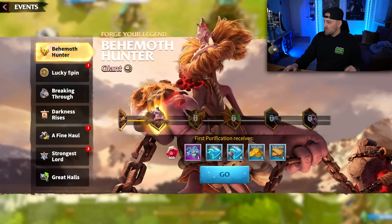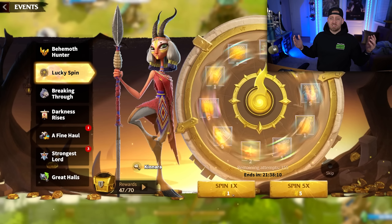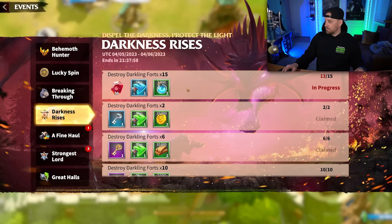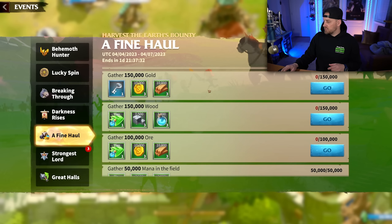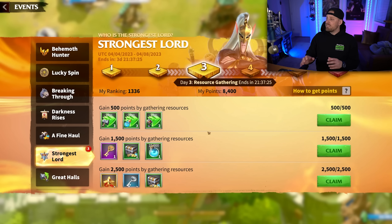Now we want to see what events are going on inside of the game today. Looks like there's a Behemoth Hunter event for the giant. Lucky spin again — I spent 30,000 gems on this thing and only got Canara up to 2-1-1-1. Sad. Maybe our free spin will be good because I'm not spending any more tokens on her. Oh look at that, we got one! Best luck I've had. Breaking Through is still going on. Darkness Rises — this is just taking down forts. I only need two more forts taken down, that'll be good and I'll get the rewards. These are great ways to get free rewards — just be up to date and know what events are going on. There's also a gather event: gather ore, wood, gold, and total resources. That'll be easy. And the Strongest Lord event is a resource gaining day.